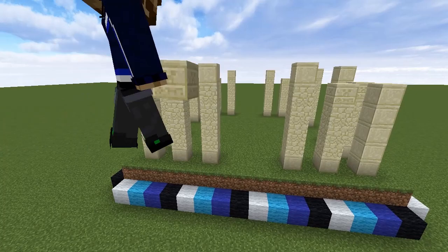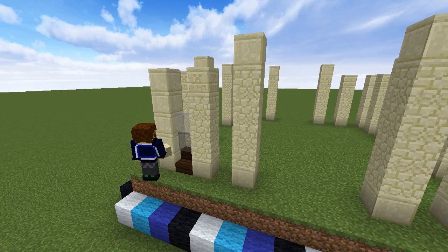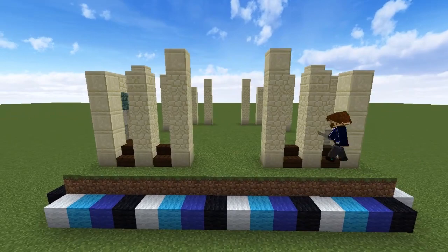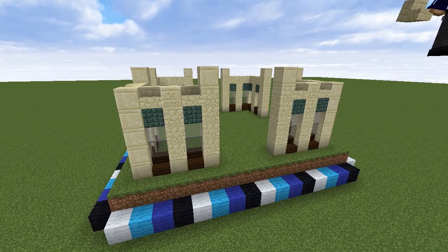We're going to use the same pattern for every window in this build: dark oak stairs at the bottom, grey and light grey glass panes, and a dark prismarine on top. We'll place these in each one-wide gap between the pillars we've just made, topping them off with a sandstone stair. Take a minute to go around and make sure all of these are in place before you continue with the build.